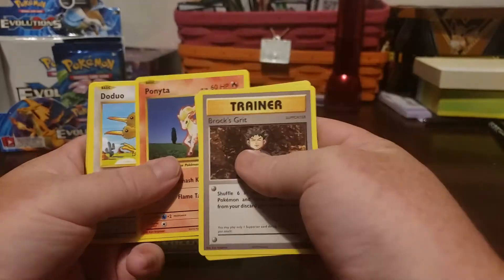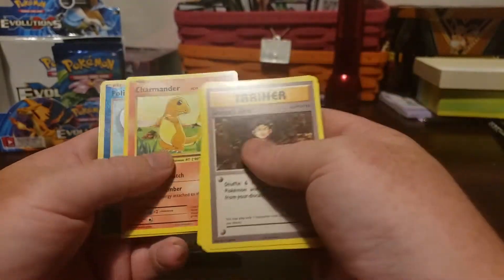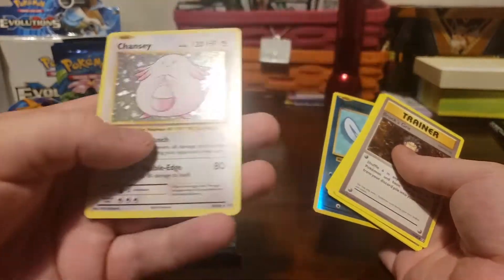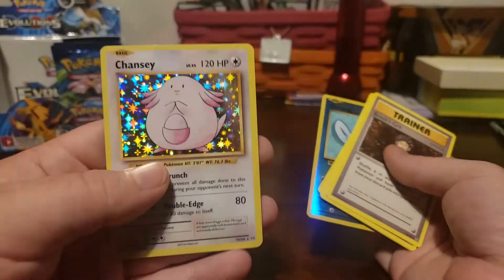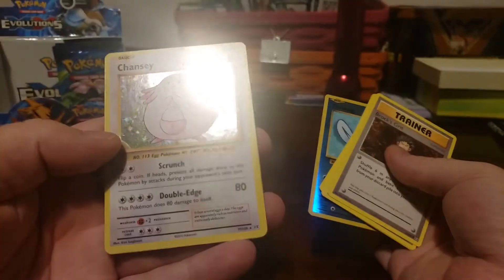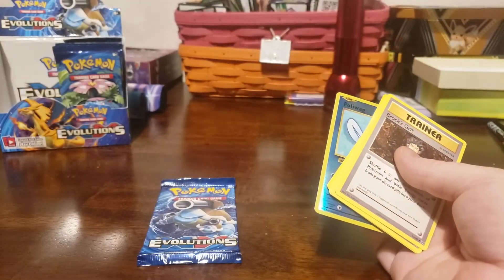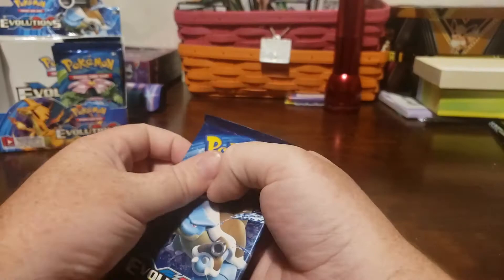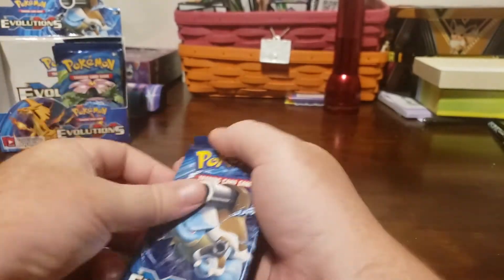Kakuna, Ponyta, Duo, Staryu, Seel, Charmander — reverse holo Poliwag, a holo Chansey! Oh man, sweet! I'm feeling really good about all these packs we've done, and now I'm really worried about the other half.